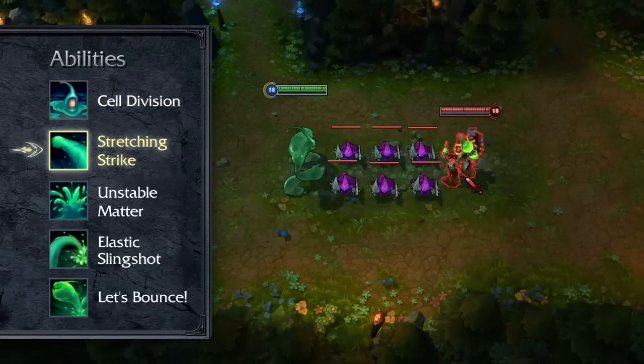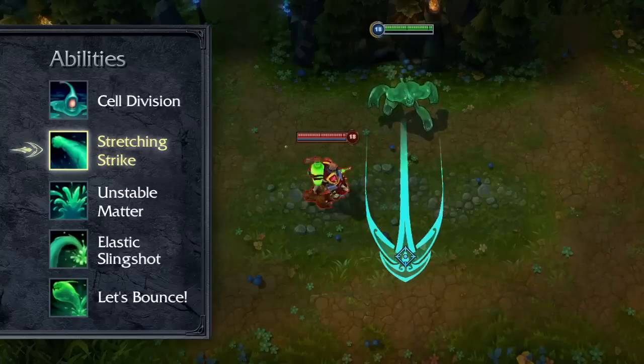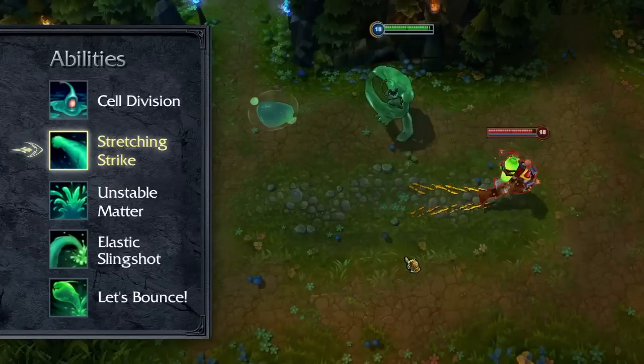Stretching Strike punches all enemies in a target direction, dealing damage and slowing everyone affected. Players looking for damage in lane or extra slow should max it first.